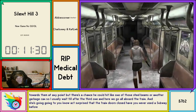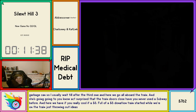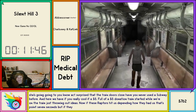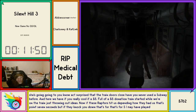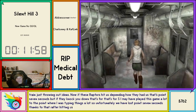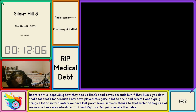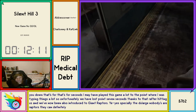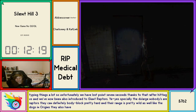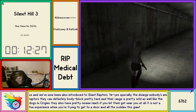All aboard the train — she's going to act surprised that the train doors close. Have you never used a subway before? If these raptors hit us that's 0.7 seconds, but if they knock you down that's four seconds. I may have played this game a lot to the point where I was timing things. Unfortunately we have lost 0.7 seconds thanks to that raptor hitting us. We've now been introduced to giant raptors. The large Numb Bodies can definitely body block pretty hard and their range is pretty wild.